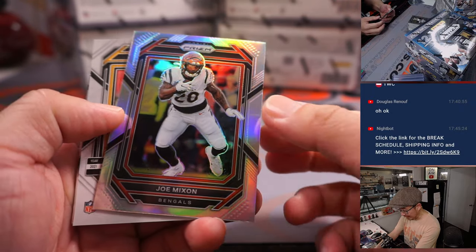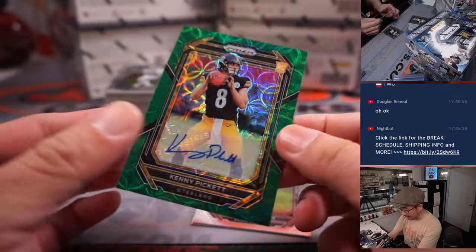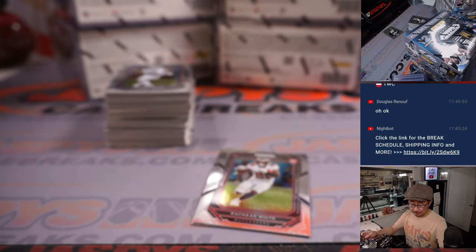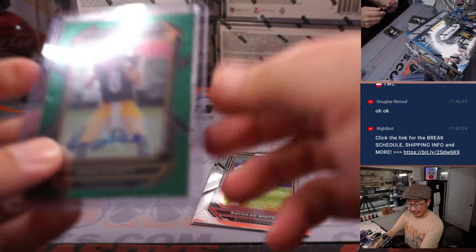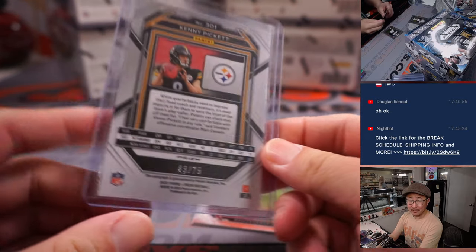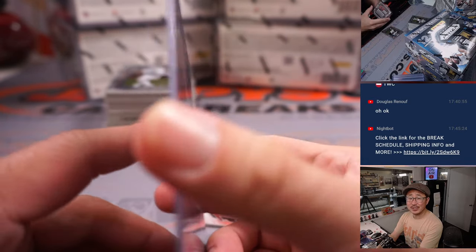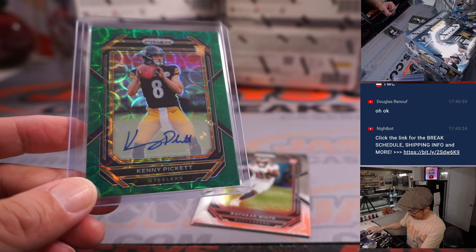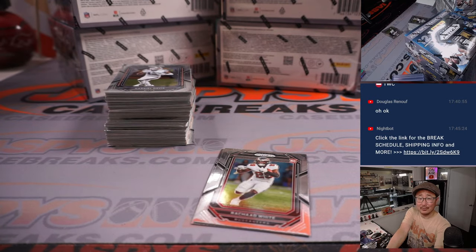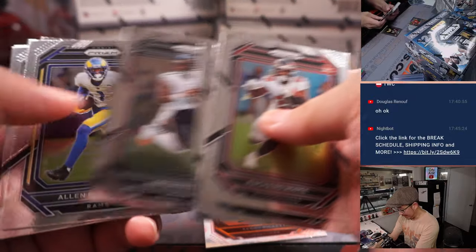Behind a Silver Joe Mixon is a Kenny Pickett, 49 out of 75 green scope autograph. Steelers were available straight up — nobody wanted them. John McGee joined the filler, took a risk, got randomized to the top, got the Steelers for a fraction of the price, and lands the Kenny Pickett to 75. Very nice, well done. And he'll get that Kenny Pickett as well.